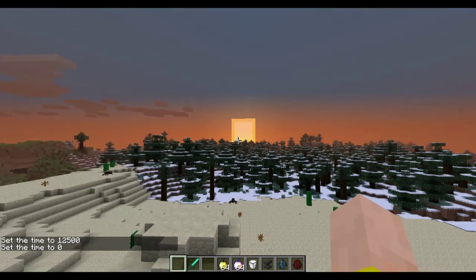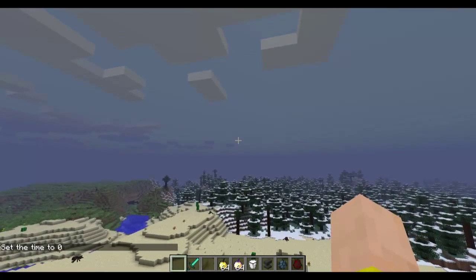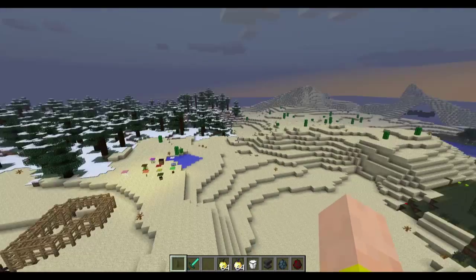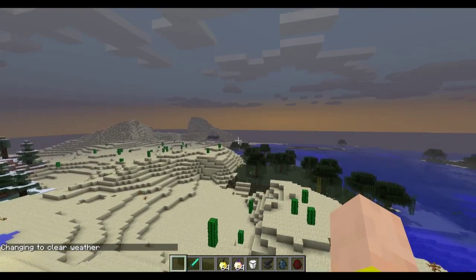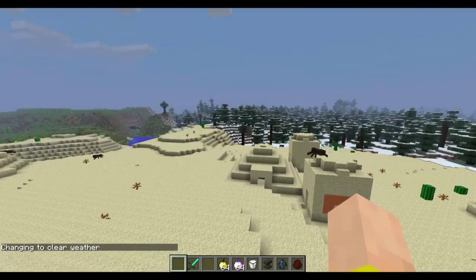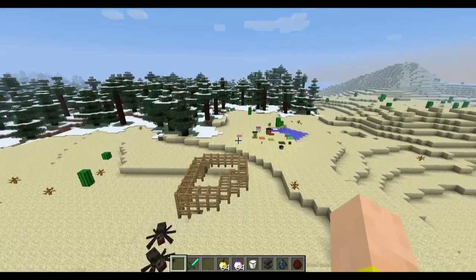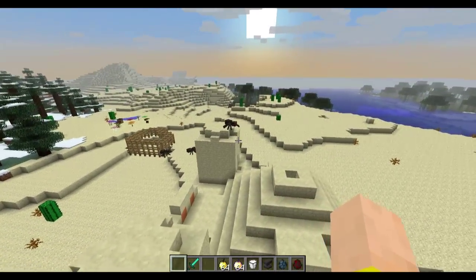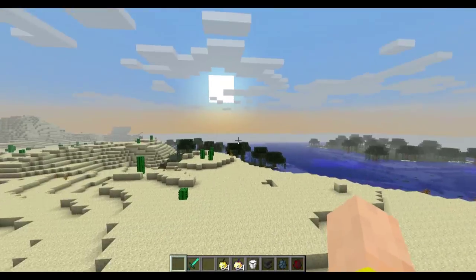And I can do time set day and we'll have eternal sunrise or whatever. Whoa, what is going on? That's weird — the sun like faded away. Maybe it's raining and we're in the desert, so we can't see. Now that the weather is clear — there it goes. So the sun is stuck there and it's going to keep jittering back and forth. But this is very helpful for anyone who wants eternal night or eternal day without using a plugin on the server — it's a new vanilla game rule. Especially for me with snapshots, I definitely appreciate it since I usually try to keep it daytime but it constantly changes.